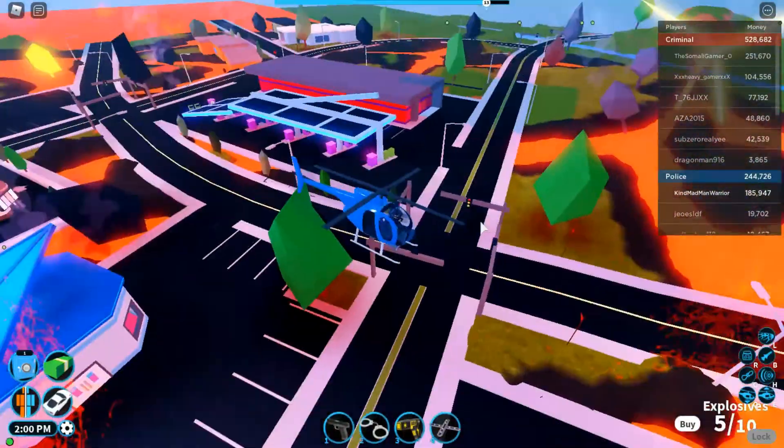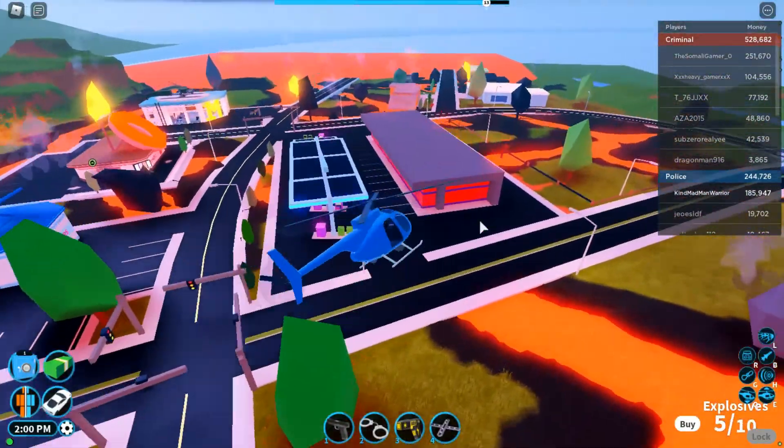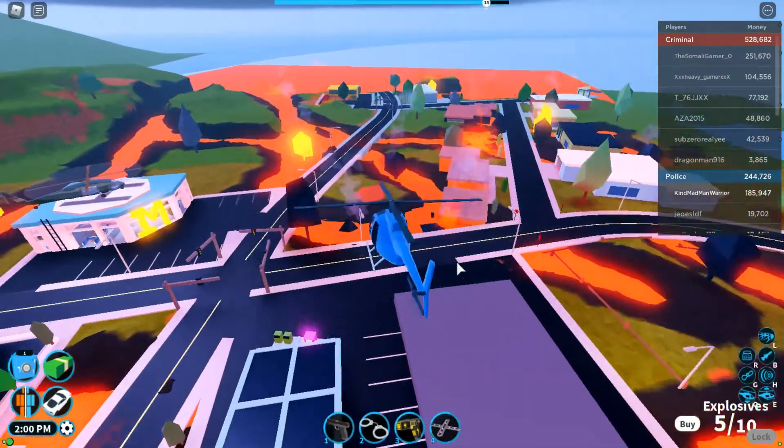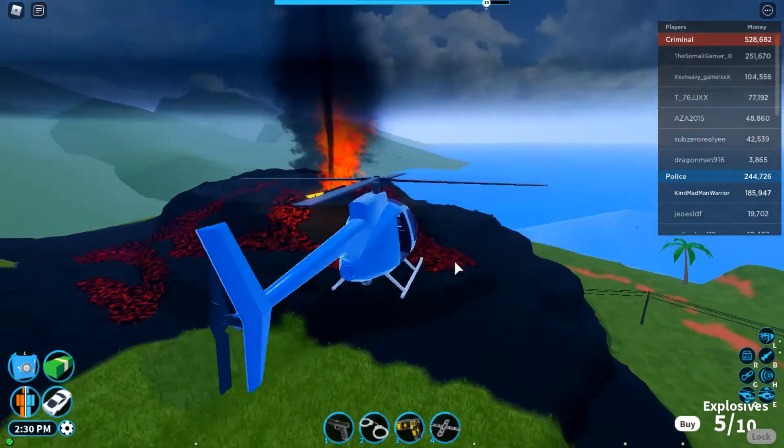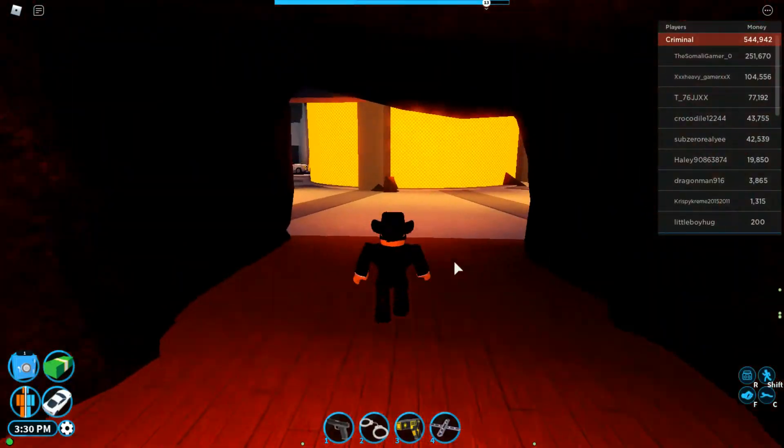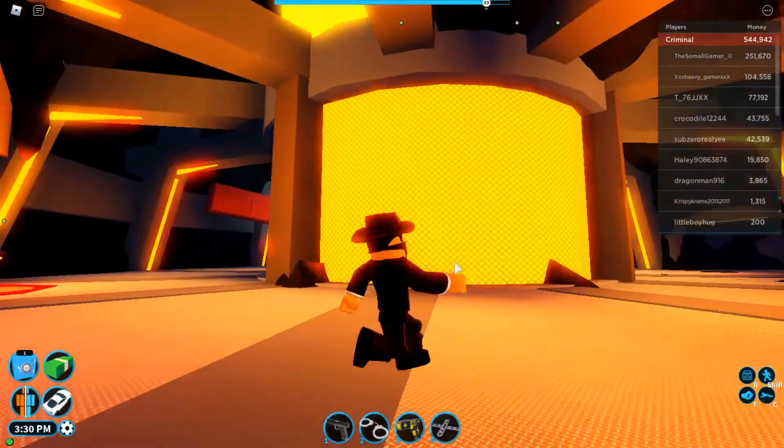I would not want to be the humble citizens living there right now, unless there are no citizens. But as you can see, the volcano is filled to the top from aerial view, and the inside of the criminal base is very lit.